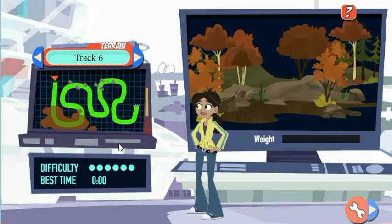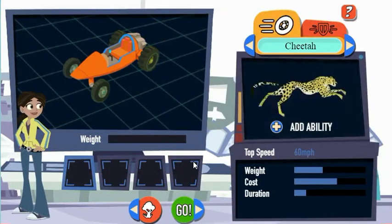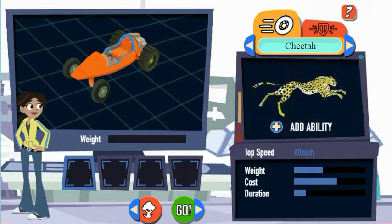Different tracks feature different terrain, like snow and water. You can add up to four animal attachments to your racer, one for each slot next to me. Some help you move better in different terrain, some give you defensive power. Pick the animal attachments that'll help most in the racetrack you choose.